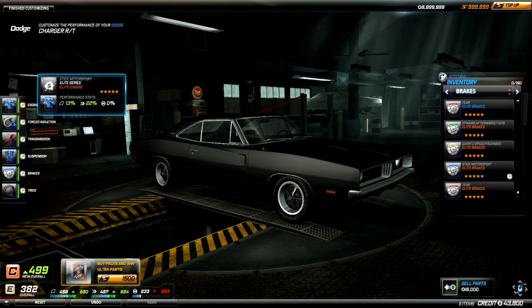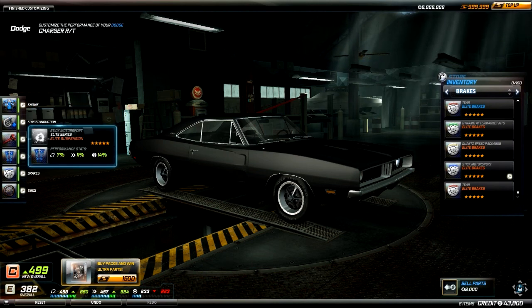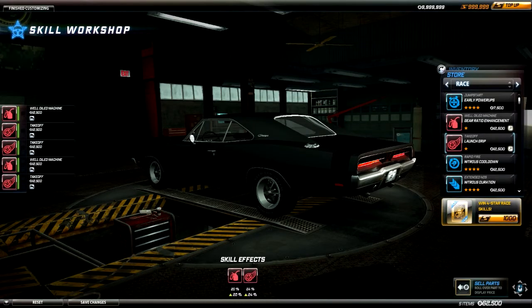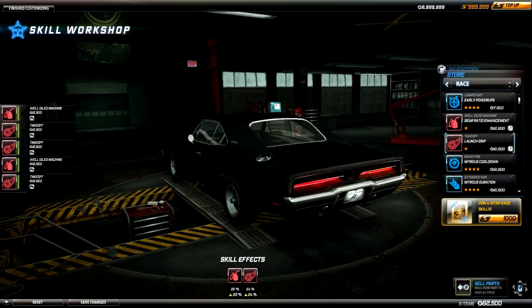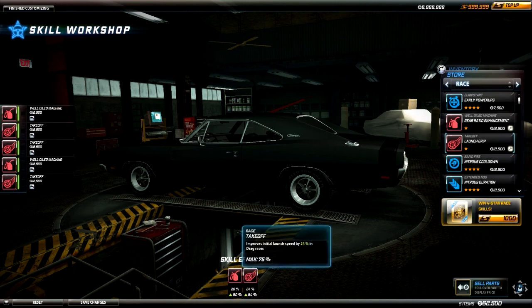These are all the performance mods I put onto this car. I have a 13-22 engine and 12-16 force induction. I'm mainly trying to focus on acceleration because, obviously, it's a drag build. I put two Well-Oiled Machines as well as three Takeoffs, which will improve the range for perfect shifts and good shifts, and I can also have a 24% faster launch than normal. That's really nice.